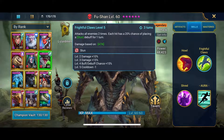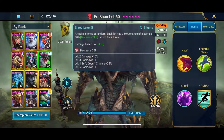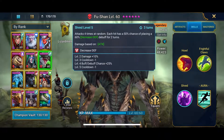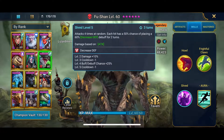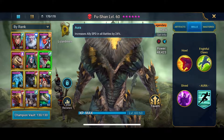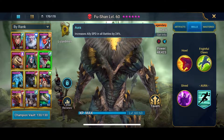Two times, not just once — two times, and it's already booked up. Skill 3: attack four times at random, each hit with a 50% chance of placing a 60% decrease defense debuff for two turns, and it's already booked up. What's really good is it works everywhere in the game, so that's amazing.